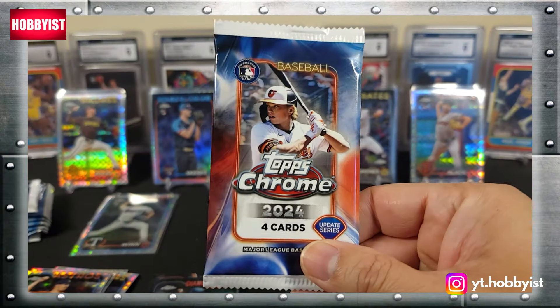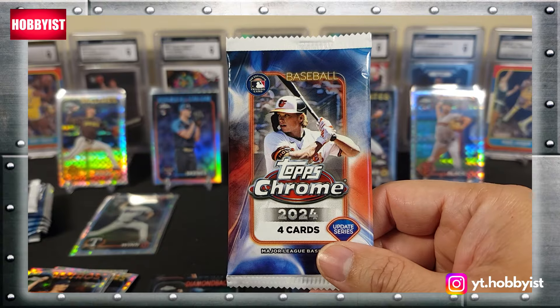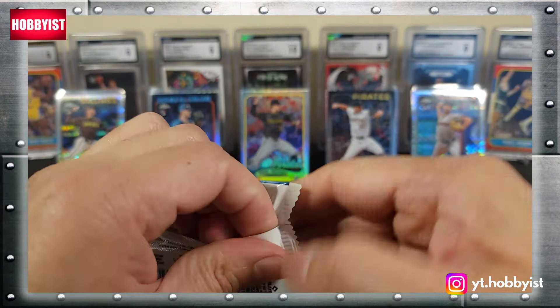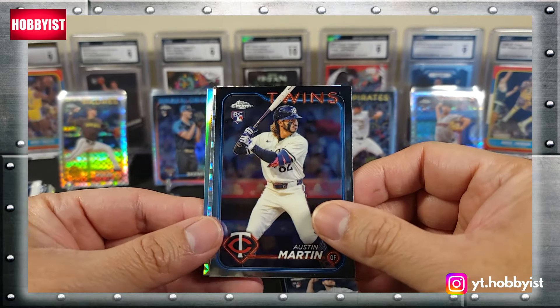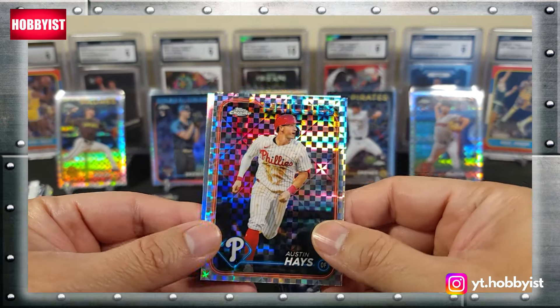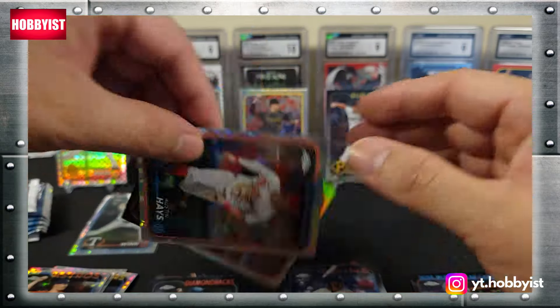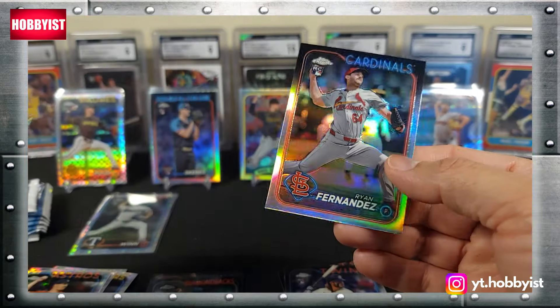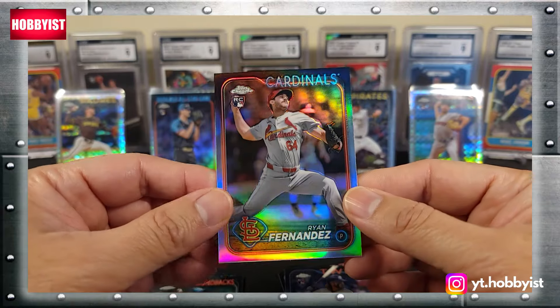Here we are, the final pack of that first mega box. Let's see if we can hit some last-pack magic. Christian Scott rookie, Austin Martin, Austin Hayes x-fractor, and the final card is not a Paul Skenes — it is a Ryan Fernandez on the refractor.